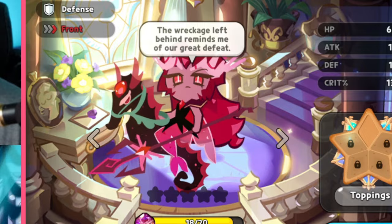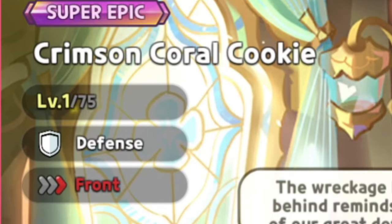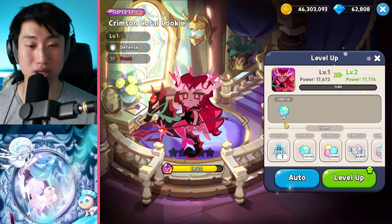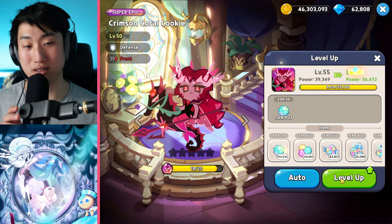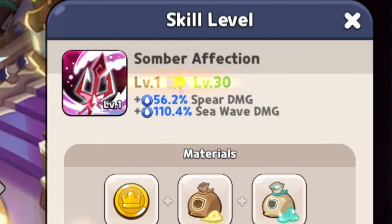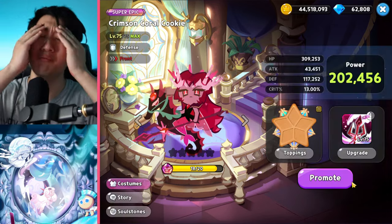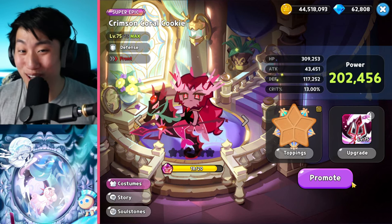All right, here we go! Our latest new super epic cookie — Crimson Coral — defense and front line. Let's see how well she does. Let's get her up to level 75 and get the skill level up to level 75. It is a water type damage — holy moly, that's so long.